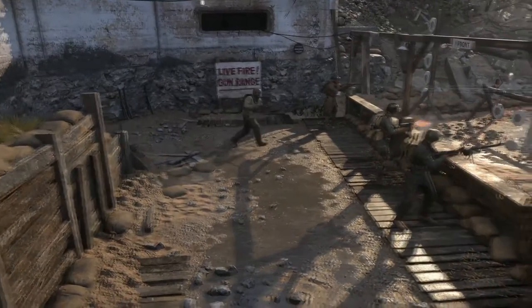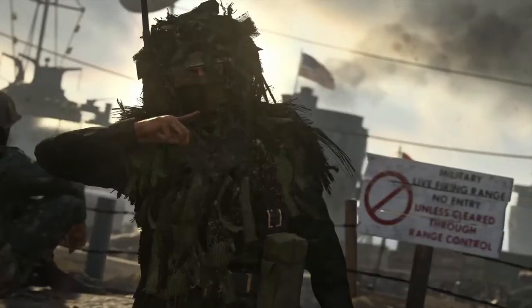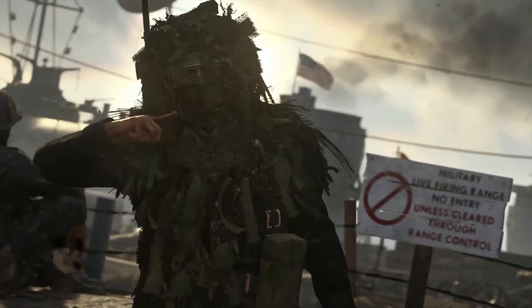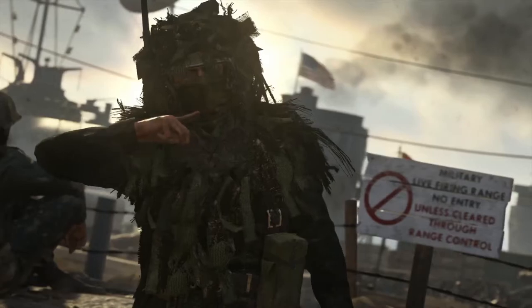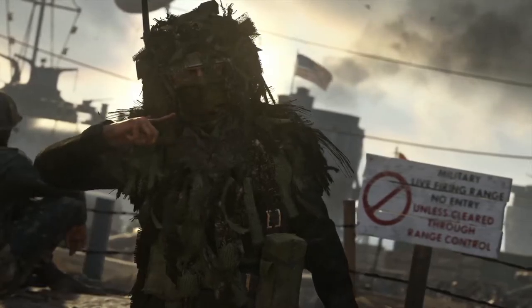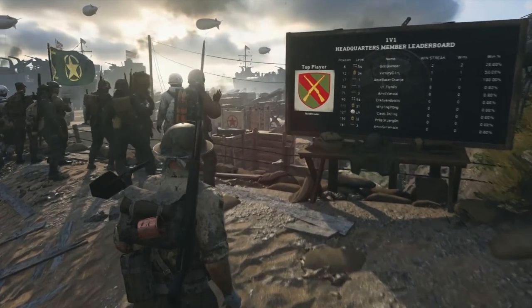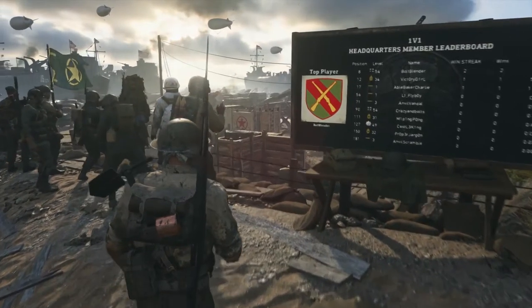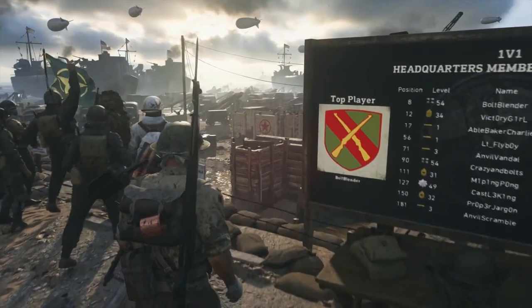The last two things are other things that just popped up on screen for just a couple frames each. The first one is a possible gesture. It looks like a pretty interesting area — I'm thinking you could just be doing your gestures while walking around in third person inside the headquarters, because it looks like he's just outside of the 1v1 area doing a weird gesture. We're probably going to get gestures from Supply Drops.